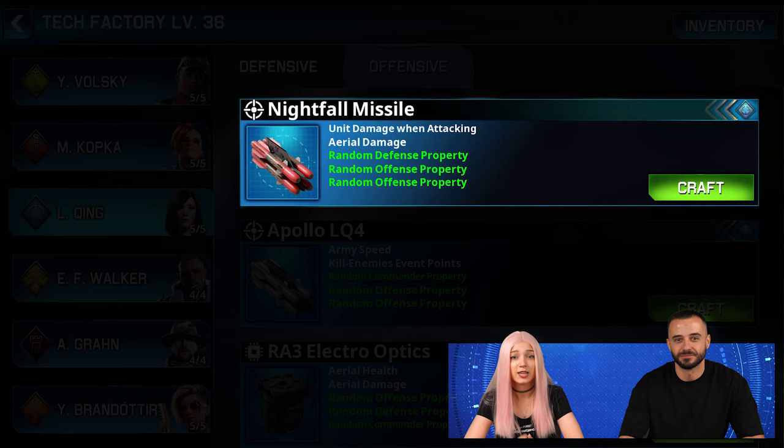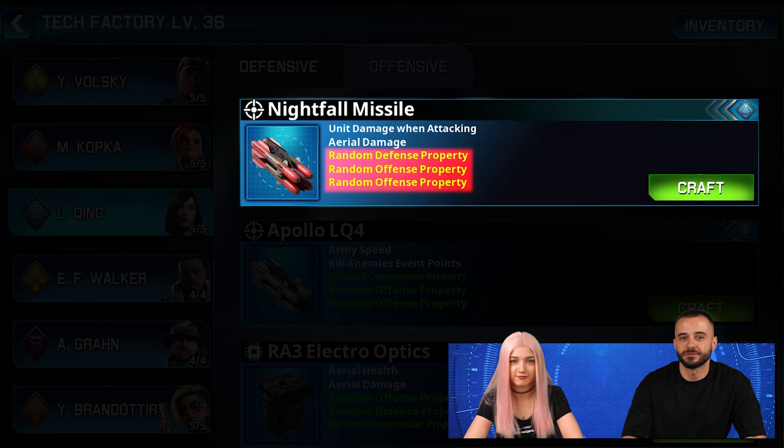Now to the offense — say hello to King's weapon system! It boosts attacker damage as the primary set stat and aerial damage as the secondary one. The random properties come from the defensive and offensive bonus pools!